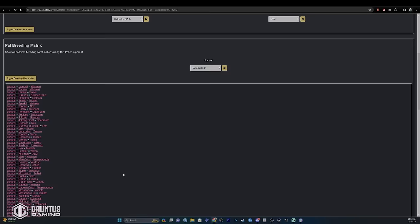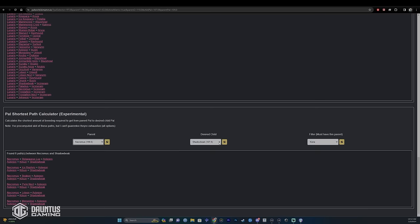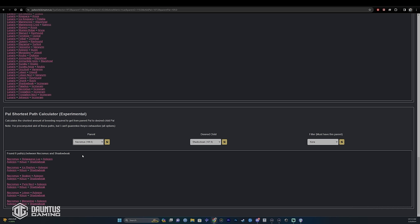First things first, I want to show you this website that I stumbled upon by a guy named Kempton — it's just incredible. I hope this guy never has to buy another coffee in his entire life. What he's done is created a system that reveals the math behind Palworld and how pals are created. You can select a desired child — a pal that you want — and for the parent you select, say, Necromus. This will show you every combination of pals you need to put in the pen to eventually get yourself a Shadow Beak.